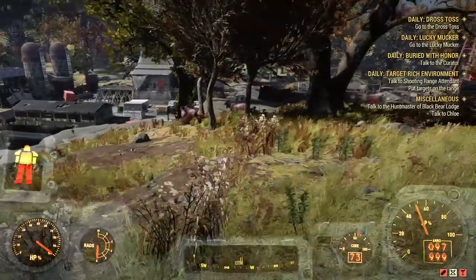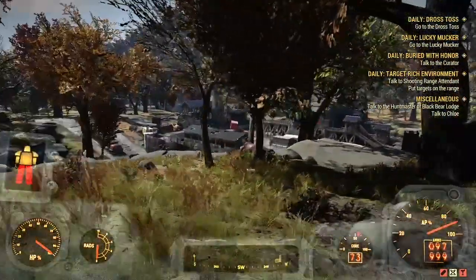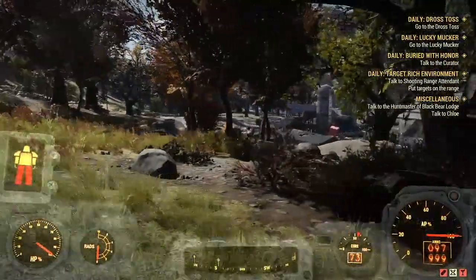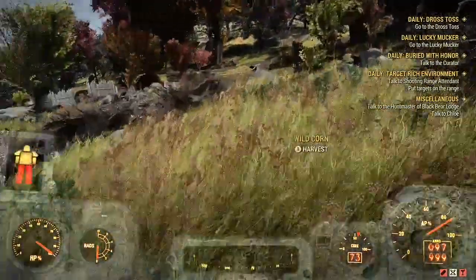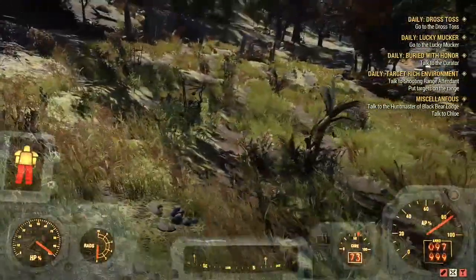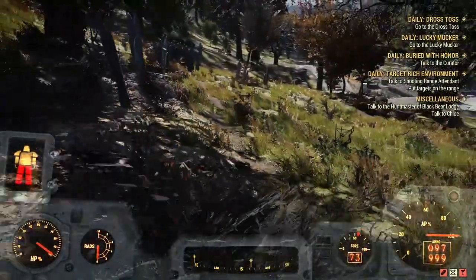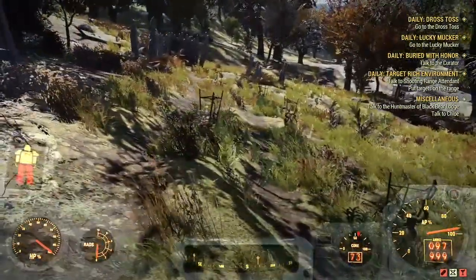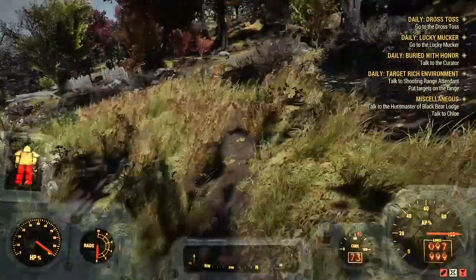If you are friendly with the raiders, they will not attack your camp — they will actually help defend it. Friendlies also spawn here including rad stags, toads, and occasionally frogs. This farm field is very worn — it's seen better days, but you can still tell it's a farm field. There are even some existing plants still here for you to harvest.